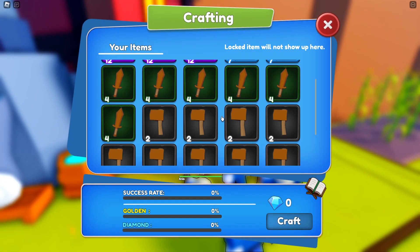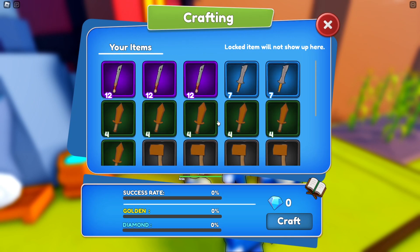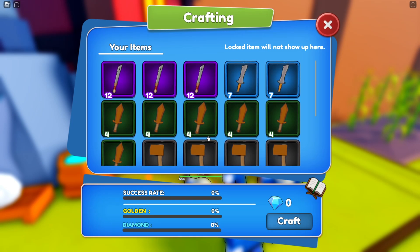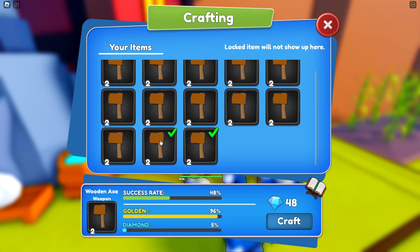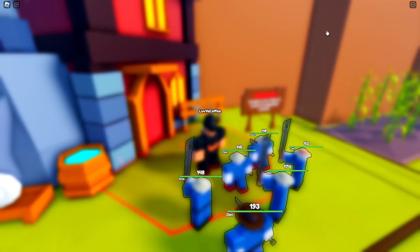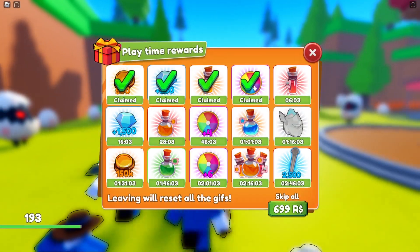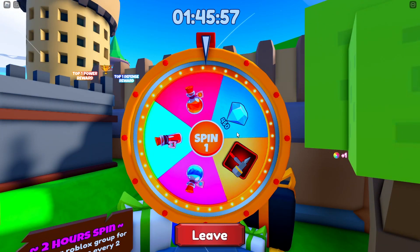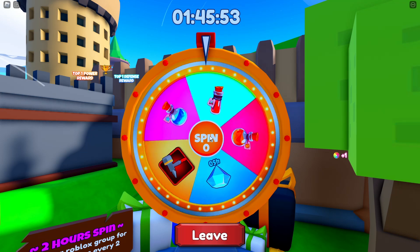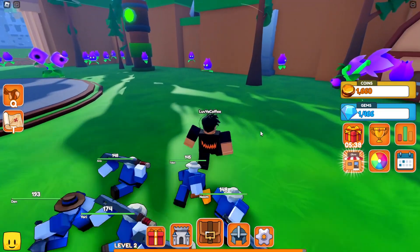Wait, I'm confused — does this show me what's equipped? I don't think it does. Oh — what is going on, what did I click? Oh boom — craft — what did that do? It just made it golden. Cool. We got a free spin! Let's get that hammer — no. All right, let's see if we can slay something now.